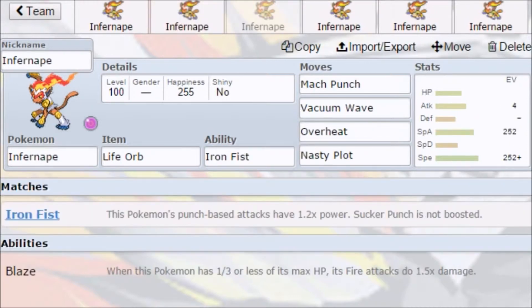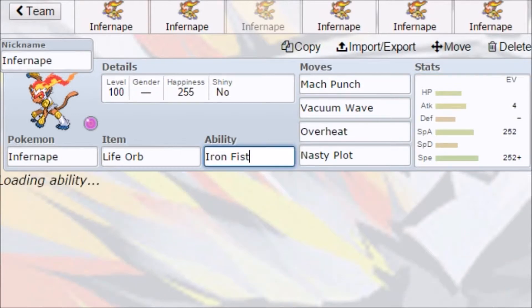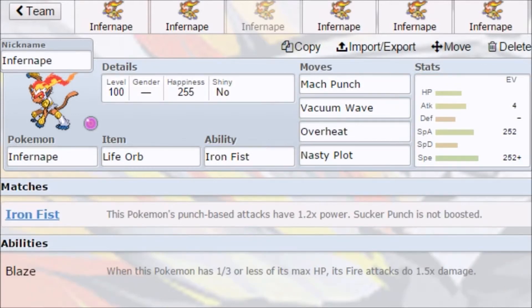Next we have a Life Orb set — this is more like moves you can put on it. Nasty Plot is always there, Overheat is always there. Vacuum Wave is an option, but Mach Punch is more commonly used because Iron Fist boosts Mach Punch stronger than Vacuum Wave. But if you have Max Special Attack you won't notice that. You can catch people off guard with Vacuum Wave because it may do more damage — an Aggron will take a lot more from a Vacuum Wave than from a Mach Punch.